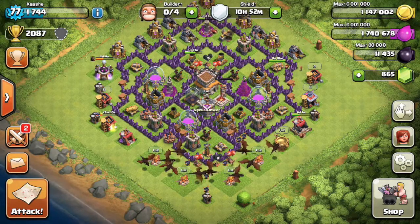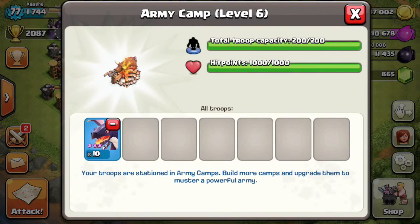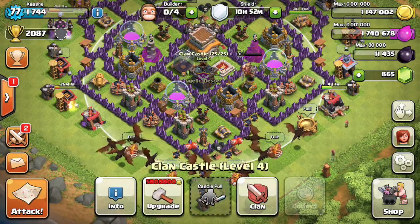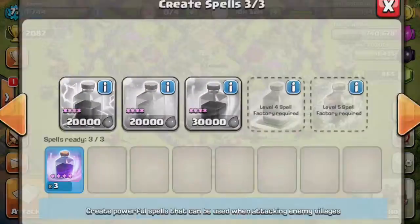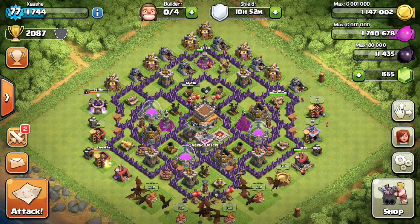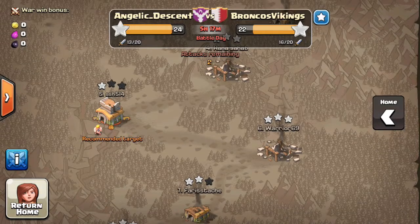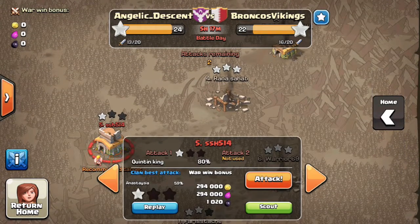I'm back, and one thing before I attack — I always double check my army camps to make sure they are full. I do have a full clan castle and I do have all my spells. I'm a little bit nervous because this is the first time I'll do a clan war attack live. Nothing has changed on the war side — it's still 24 to 22, and they still have that number 5 guy left with one attack.